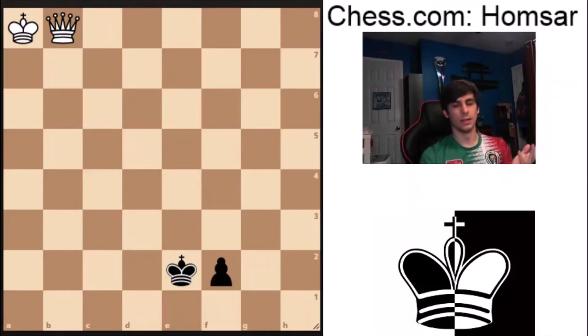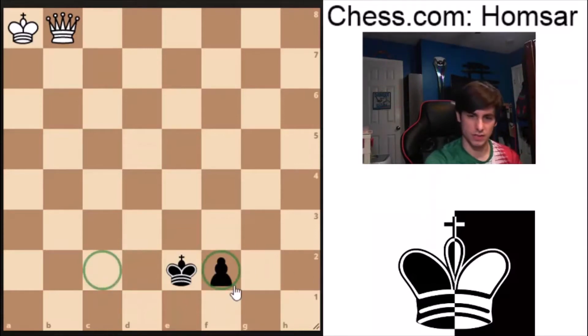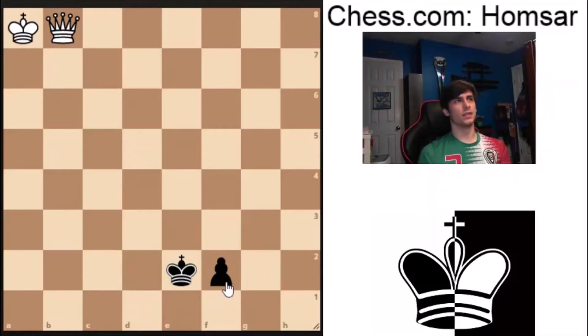Hey everyone, welcome back. For this video we're going to be continuing to look at the queen versus pawn on the second rank — specifically the bishop pawn, either the C or F pawn. If you've already seen the video on the queen versus the E or D pawn, that's excellent because that's the one you should start with before moving on to this one, as it's a little bit different.